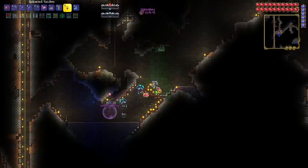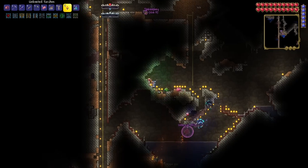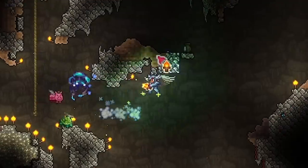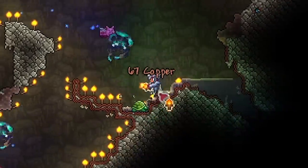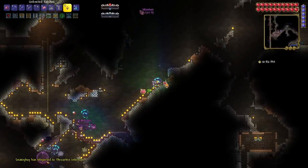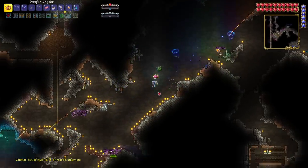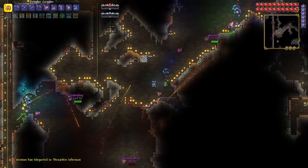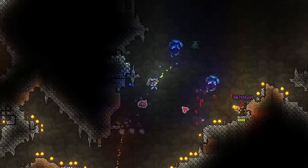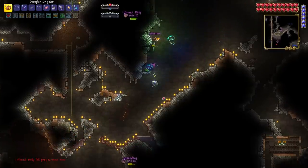The next boss we decided to fight we couldn't fight with weapons — it's Torch God. Before we do this, let's make a little area to run around so we don't take all our health from the torches. Torch God is a lot of fun in multiplayer because it only targets one person at a time, so everyone else just wanders around.